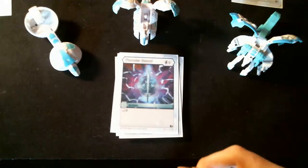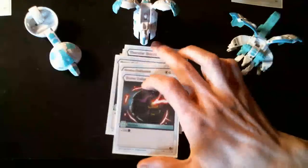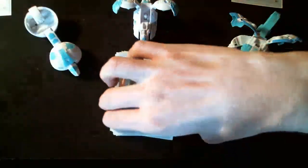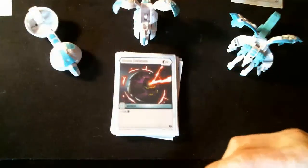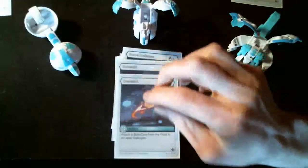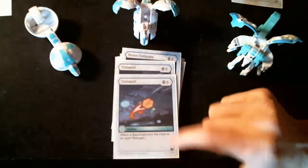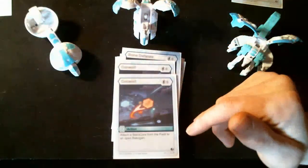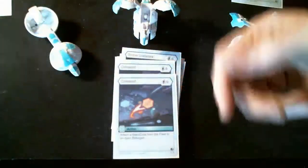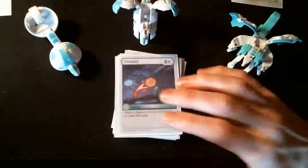Moving to our 3 cost cards: 3 copies of Bone Defense, which is plus 700 B power for 3 — a pretty good deal. Then 3 copies of Consort. Haos is all about domination and holding the most Baku Cores. Consort lets you attach a core from the field to an open Bakugan, so you're essentially gaining cores. It also helps team attacks.